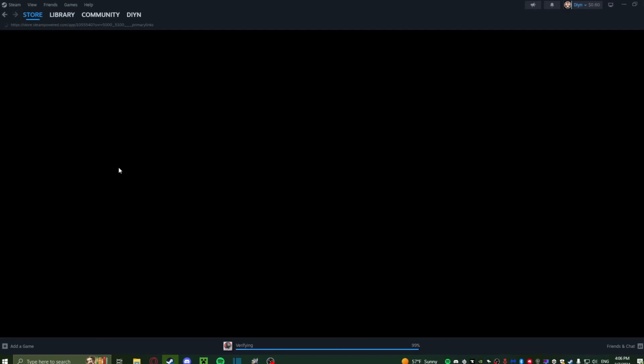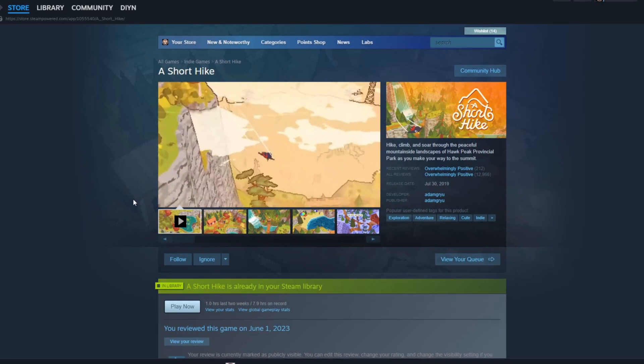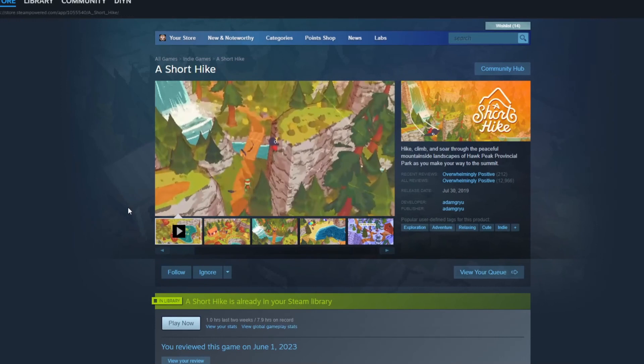A Short Hike is a video game developed by Adam Robinson Yu and nobody else. My favorite video game of all time is an indie self-published open world 3D platformer. The music was done by Mark Sparling, though.